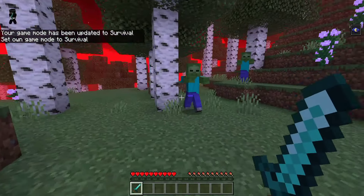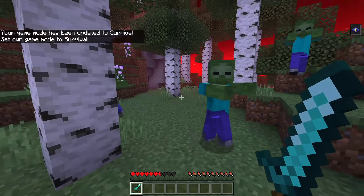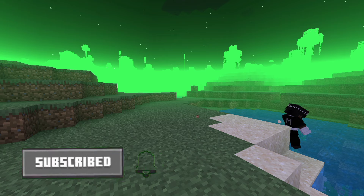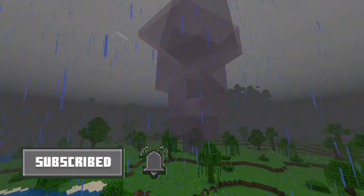Moving on, this addon adds a Blood Moon that will happen randomly, making mobs more deadly. For example, skeletons will have enchanted swords and axes, and this goes for zombies too. Their spawn rates will also increase so much that it overwhelms the iron golem because the mobs have much more strength.